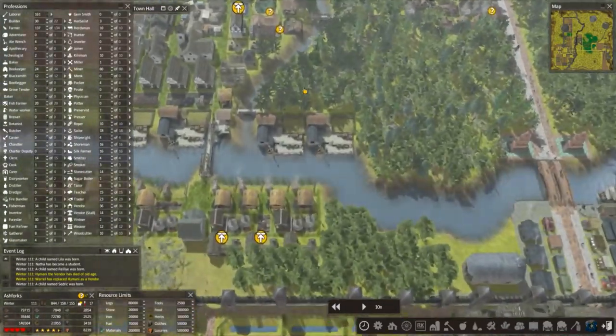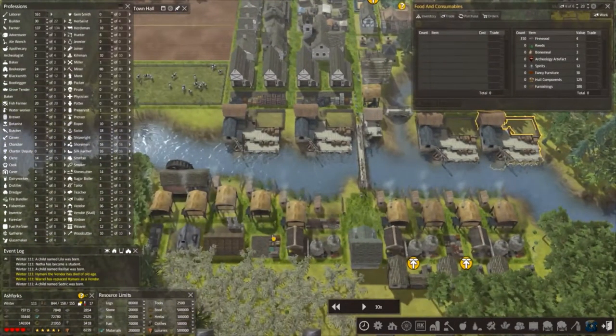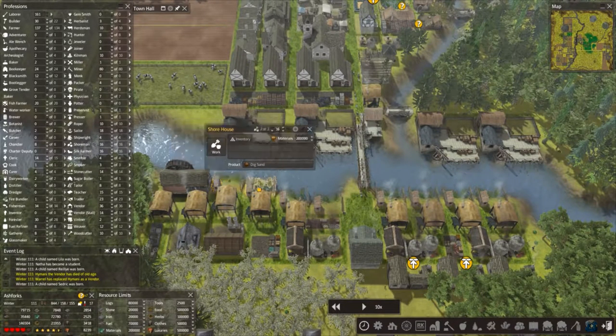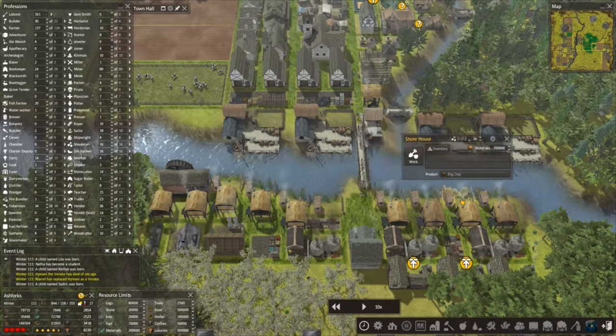I added another trader here — a specialist trader for food and consumables — with an array of different items including 3,000 firewood. I realised that two of these short houses down here were still producing reeds and we don't really need them for anything, so I've changed those back to sand. So we've got four sand on this side, four clay on the other.